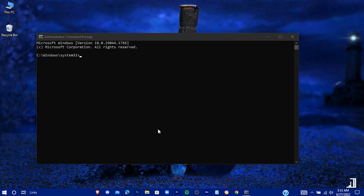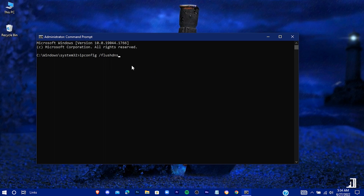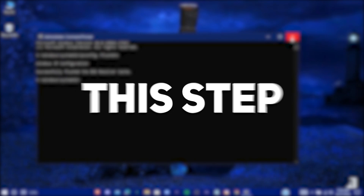Now open Command Prompt as administrator and write: ipconfig /flushdns, then hit Enter. You're done with this step.